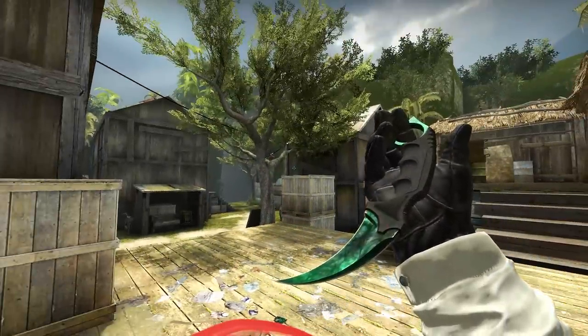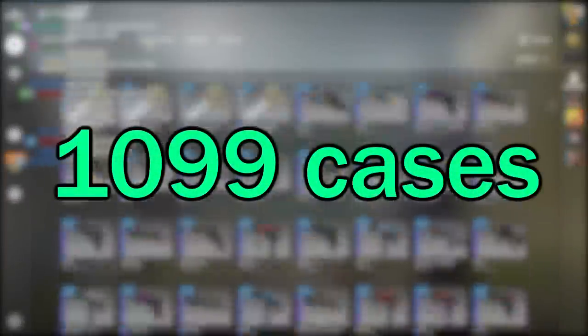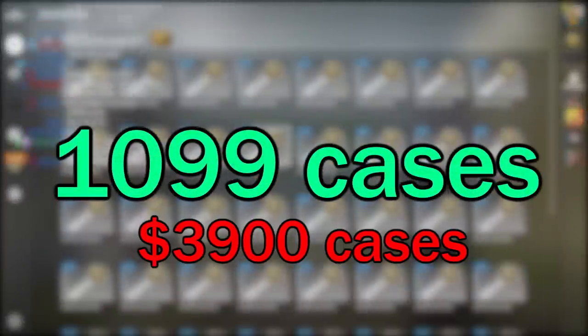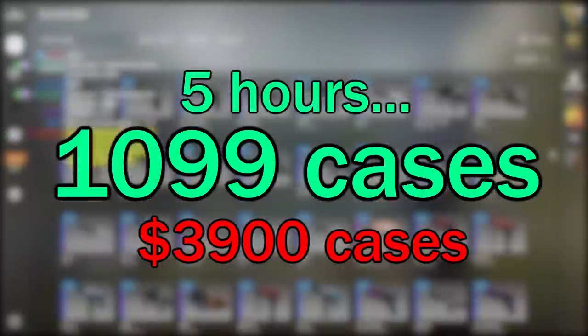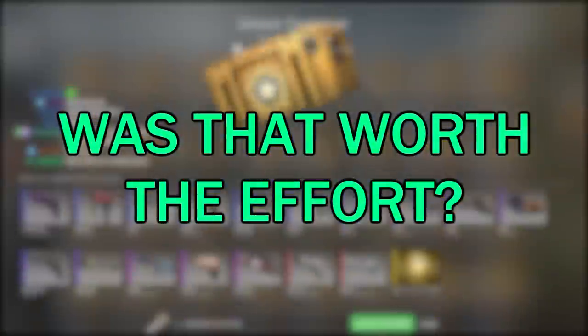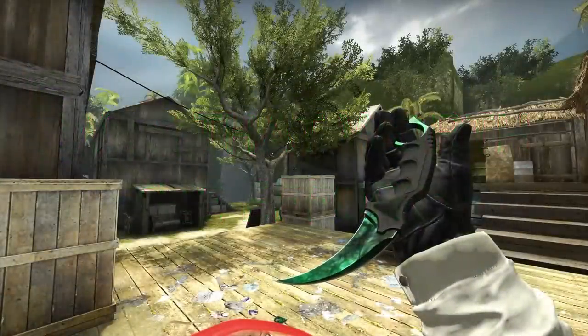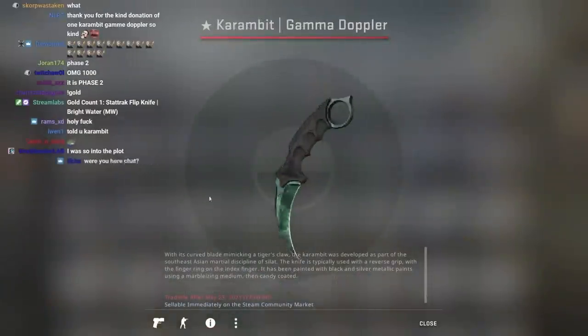But was it really worth it? By this point I'd opened 1,099 cases — $3,900 Australian dollars worth of cases and 5 hours of my time down the drain. I got lucky here, really lucky. It easily could have been a gut knife black laminate instead. This should have blown up in my face — I'm a lucky bastard to come out of this a winner.